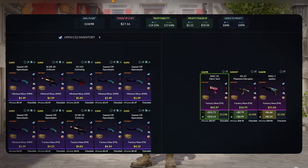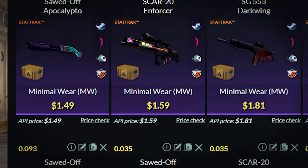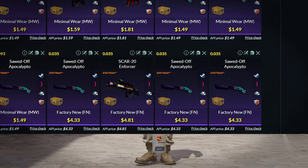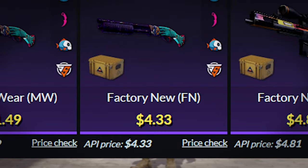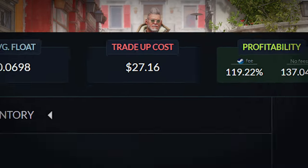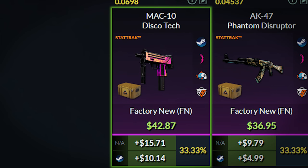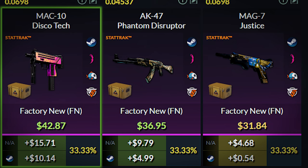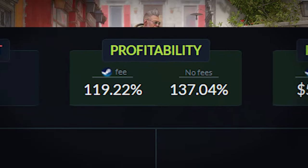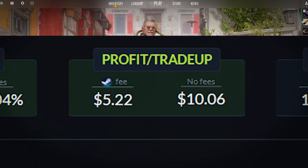For this trade-up, we'll be using six Stat-Trak minimal wear Prisma 2 skins, which you can get for around $1.60. I sometimes use the SSG Darkwing but it's much more expensive, so I don't recommend it. We'll also be using four Stat-Trak factory new Prisma 2 skins, which you can get for around $4.33 each. The average float of the 10 skins will be less than 0.07, and the total cost is around $27. For the outcomes: the best is the MAC-10 Disco Tech at $10 profit, then the AK Phantom Disruptor at $5 profit, and the MAG-7 Justice at $0.50 profit. Overall profitability is 119.22%, getting $5.22 profit on average each attempt. Let's try this out.